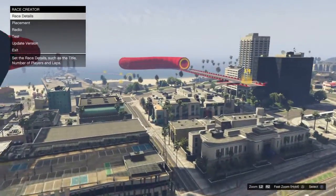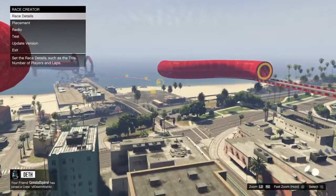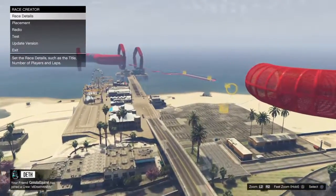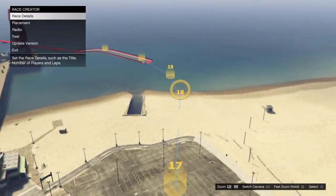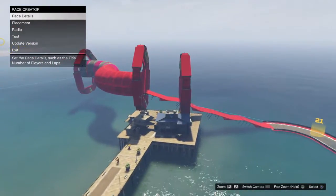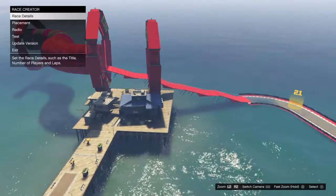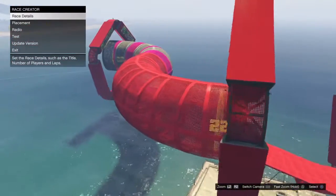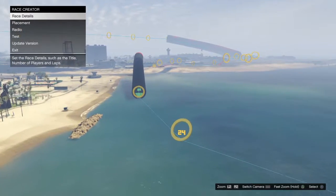Then through this tube right here, and then basically fall down right back on the Los Santos surface right next to Del Perro Pier in the parking lot. And you go through the water with the streetblazer that you transform into, and you go through this bumpy top stunt, these short ramps that I have right here. Go through this tube right here, you fall down.